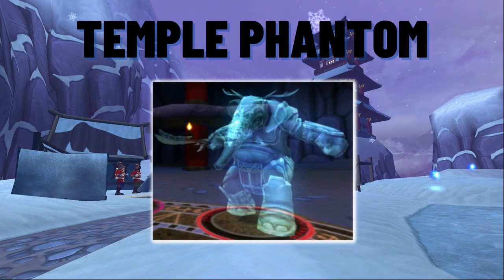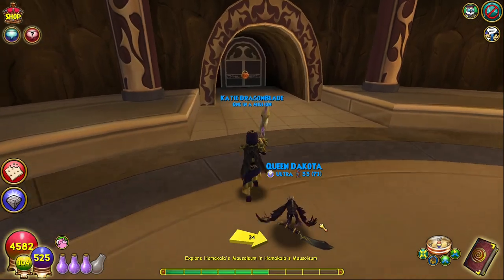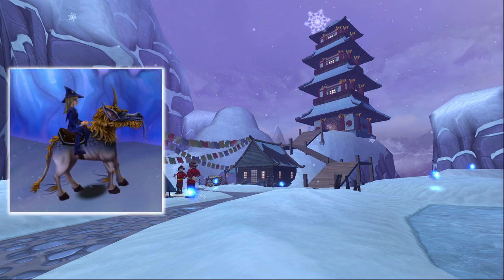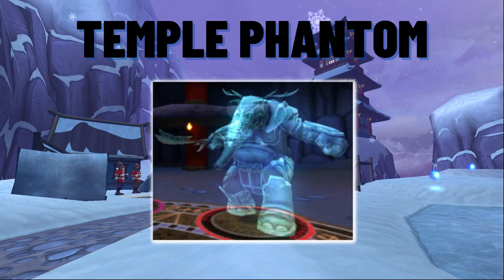Next is the Temple Phantom, which is accessed partway through the Hollow Mountain dungeon in Kembalong Village, first becoming available at level 25 in Krocotopia. In order to reach this boss, you need to fight several mobs and solve a puzzle before you'll find his door on the left-hand side in Hamakala's mausoleum. He has a chance at dropping any one of the blue, gold, and silver Kirans, and also a nifty badge that doubles as a Star Wars reference.